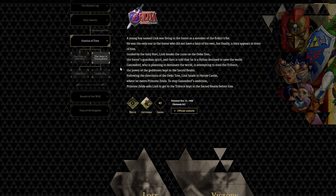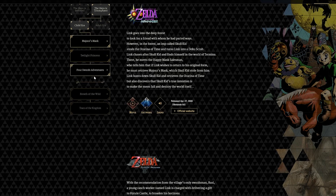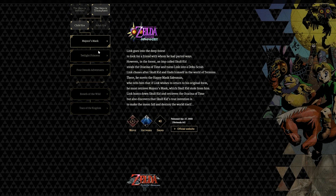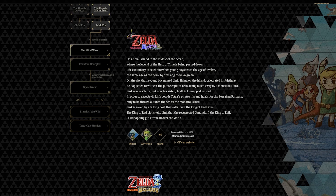If you click Hero is Triumph, there's a Child Era and an Adult Era. In the Child Era, we get Majora's Mask, Twilight Princess, and Four Swords Adventures — Majora's Mask and Twilight Princess being some of the best games ever made in the history of gaming. In the Adult Era, it goes to Wind Waker, Phantom Hourglass, Spirit Tracks, and so on.